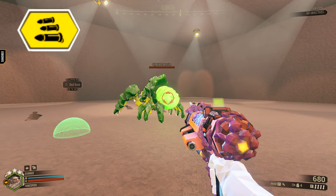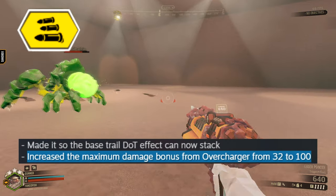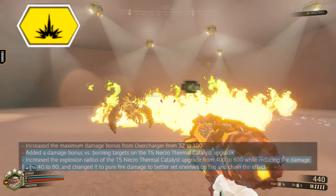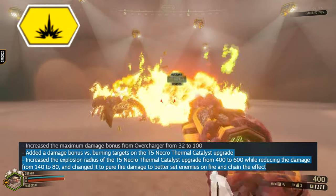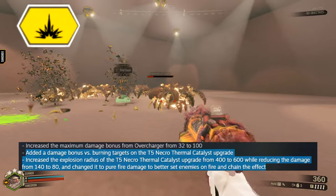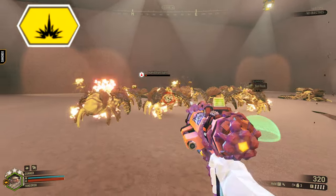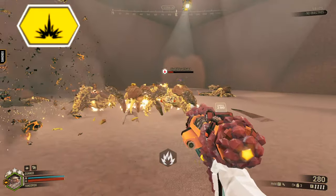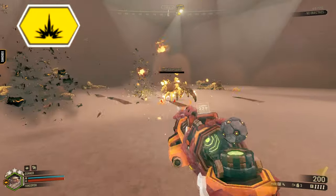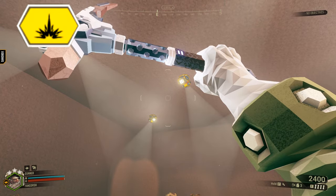Overcharger has been updated to deal more damage, from 32 extra damage to 100 extra damage. Thermal Catalyst has been updated to now deal extra damage to bugs set ablaze. They increased the explosion radius from 400 to 600 and made the explosion do pure fire damage, making it easier to chain this effect. But they nerfed the damage that the explosion does from 140 to 80 — though that's fine when it's easier to trigger.